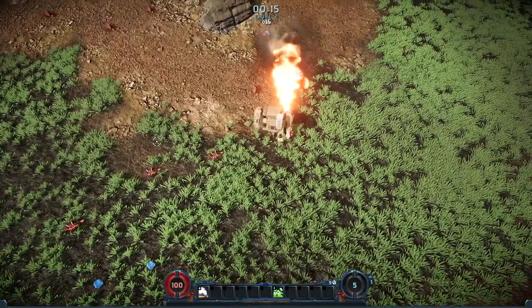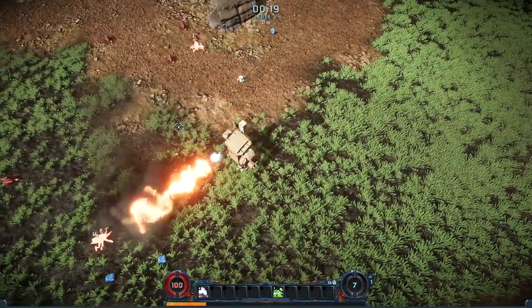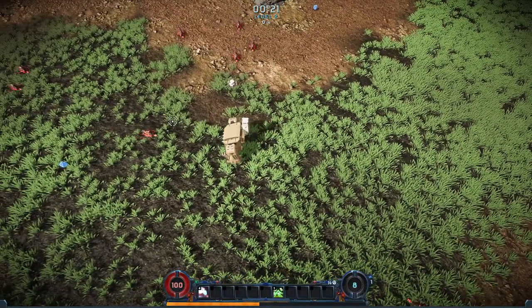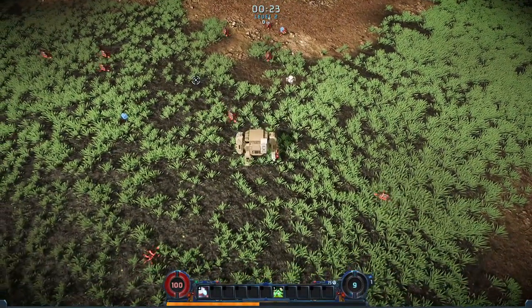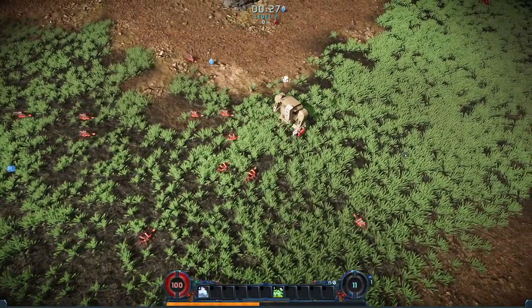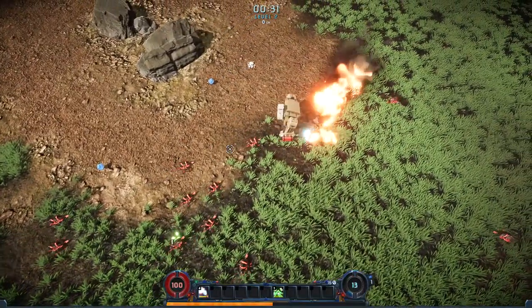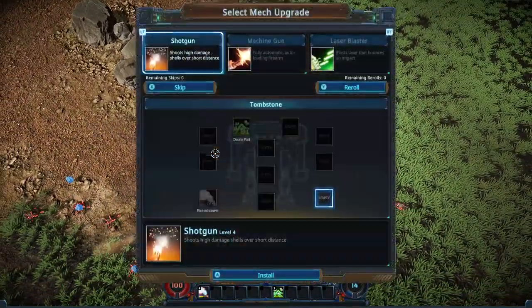We now have a drone pod. As you can see — oh, he actually, okay — so he can only fire with respect to his facing. That's the difference with him. All of the other mechs have a canopy that rotates on top when you rotate the mouse. This guy does not. He can only walk and fire in straight lines.